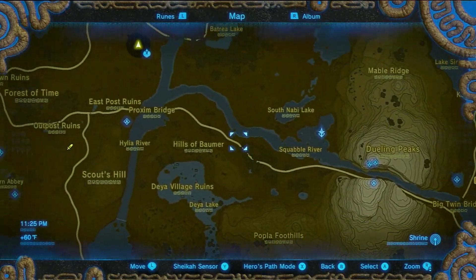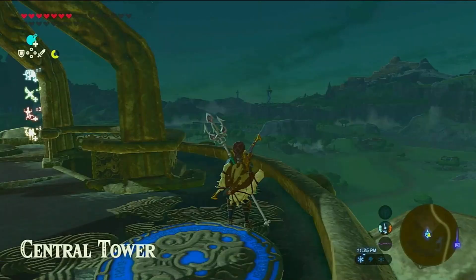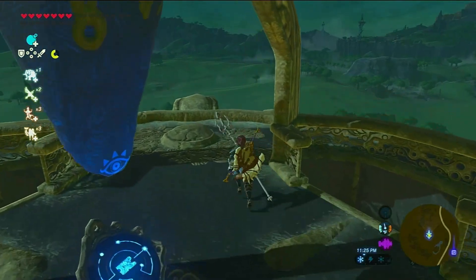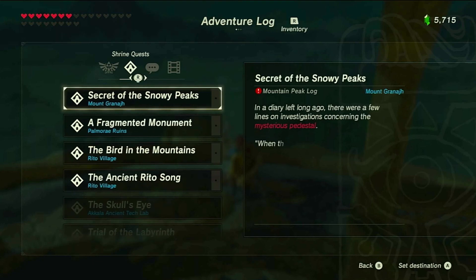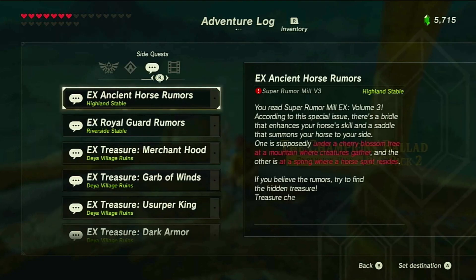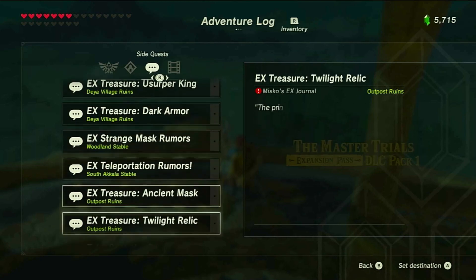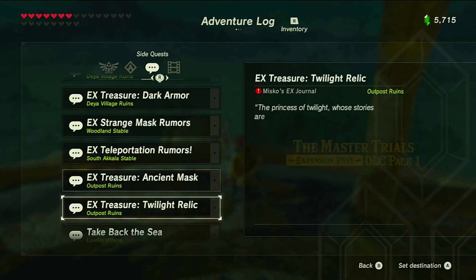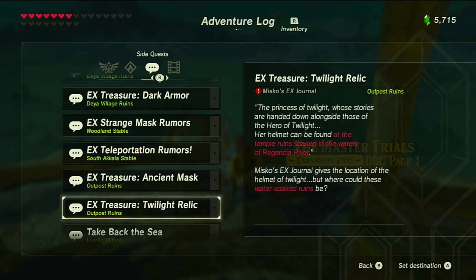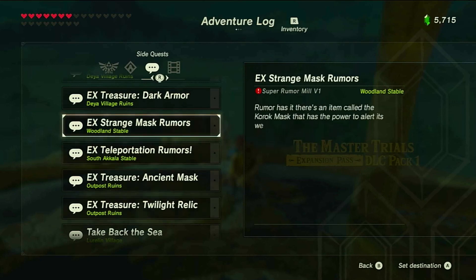Back at the Central Tower, what we're doing in this video is a Shrine Quest and EX Quests — specifically these four: the Mask, the Teleportation, the Ancient Mask, and the Twilight Relic. I don't know what any of these do because I've never done DLC quests ever.